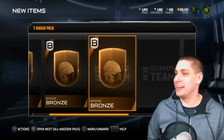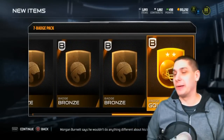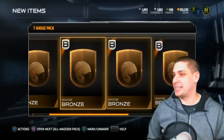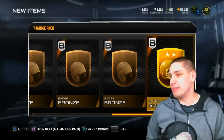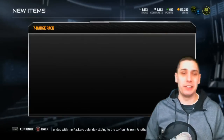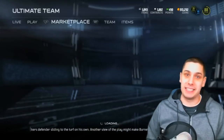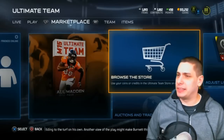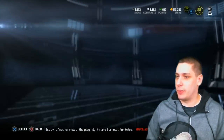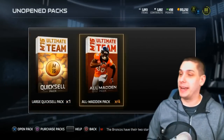We've got the four All Madden packs and then the one seven-badge pack. Let's do the badges right off the bat because I know these are going to be brutal — they always are. Here we go: bronze, bronze, bronze, bronze, bronze, bronze — and okay, at least we get a gold. So six bronzes and a gold. I can't complain too much because we get the gold, but it's a pretty garbage topper to be completely honest.